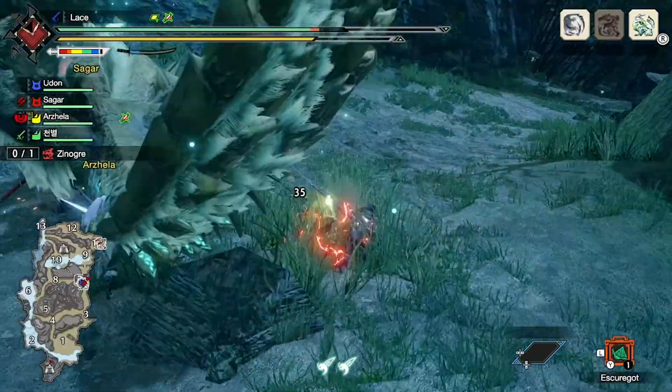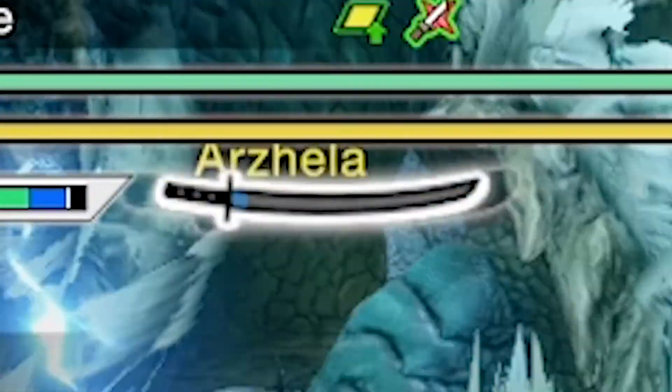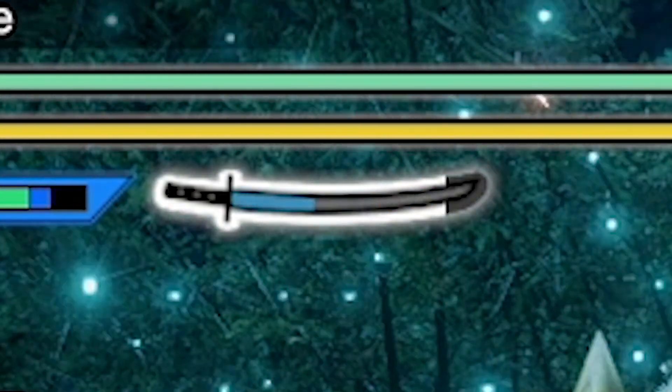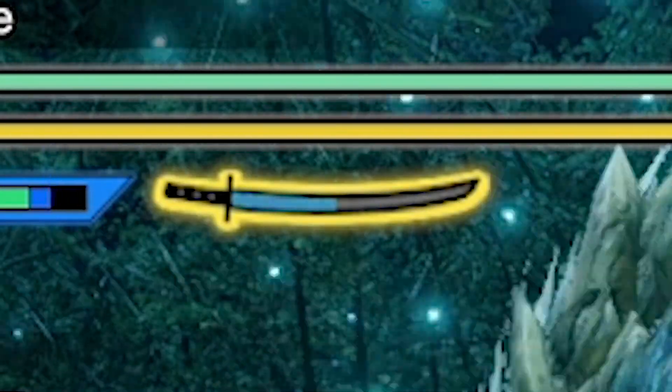I don't know, I haven't tried hunting horn yet. At the core of longsword's kit is this katana-looking sword meter on your HUD. This is your spirit gauge, which has both an inner and outer meter. In order to keep clarity, I'm going to call the outer one spirit gauge level and the inner one inner focus.